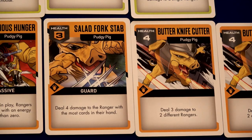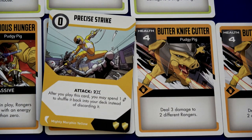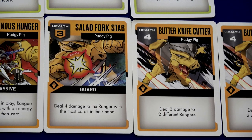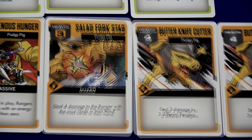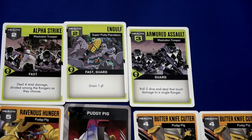Kimberly does her quick shot, dealing one damage to the Salad Fork Stab. Then Trini plays Precise Strike — two points of damage, destroying that card. After playing Precise Strike, you may spend one energy to shuffle it back into your deck instead of discarding it. We spend one crystal, so it gets shuffled into the deck. With those two points of damage, the Salad Fork Stab is done.